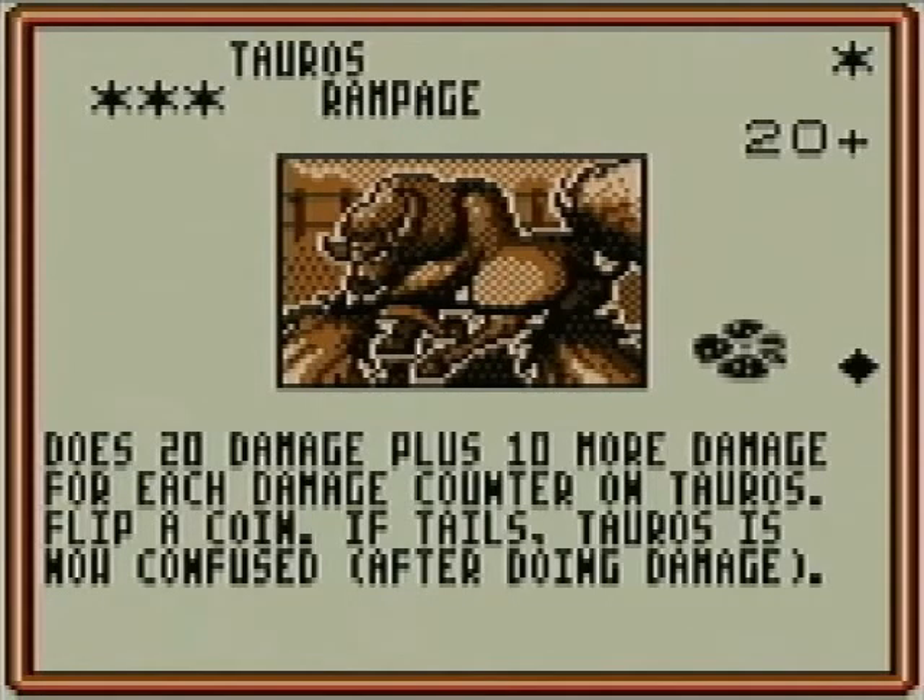So in the older version, confusion is considerably better than it is now. Nowadays you can just retreat and discard the energy — you don't flip for retreating. The only thing you flip for nowadays is actually attacking while confused, in which case, if tails, instead of 20 damage you place 3 damage counters on that Pokémon.